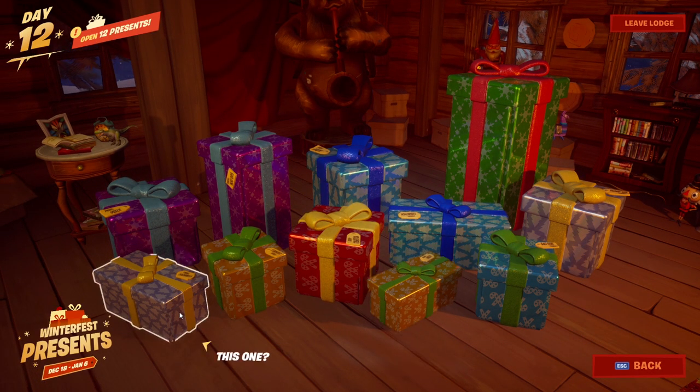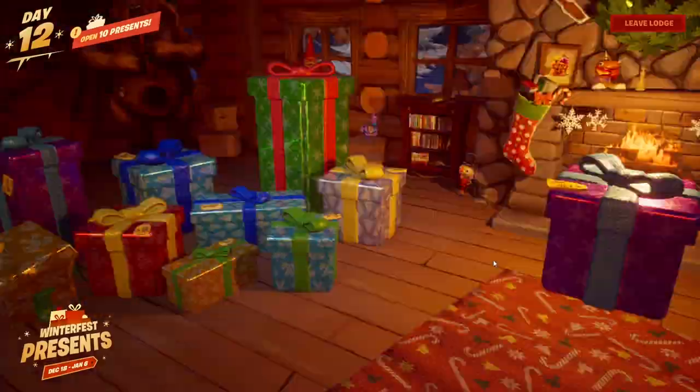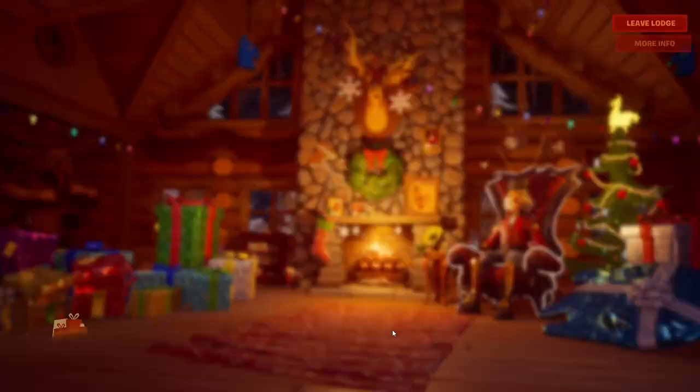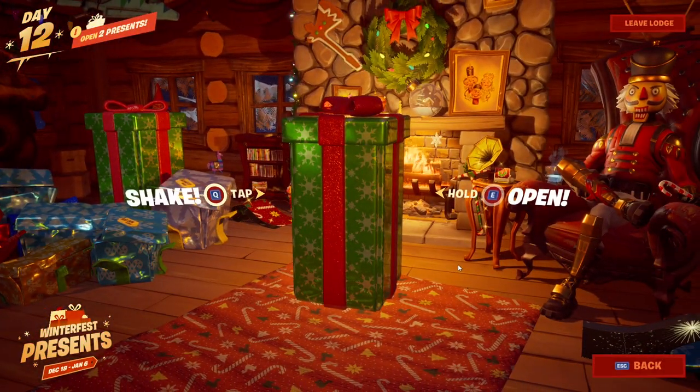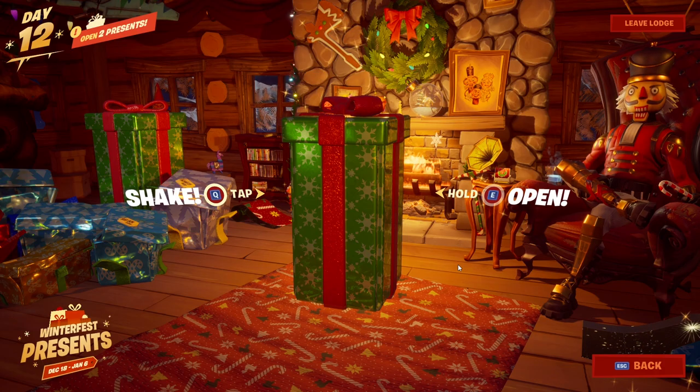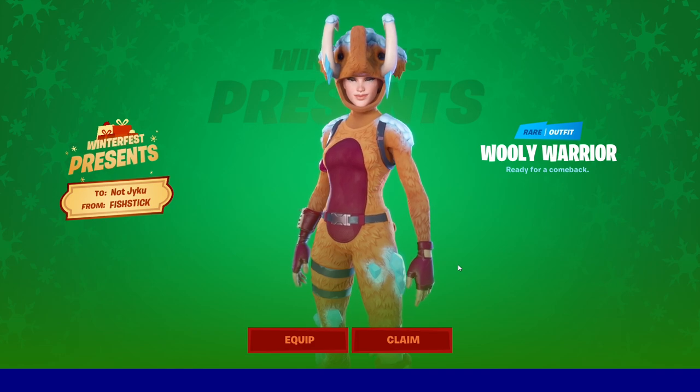What we are going to do right now is open up all the presents on the left hand side of the screen. Once you guys have opened every single present on the left hand side, go ahead and click on the big green present once again — you will notice that we can now open it. Hold the button you need to open it, and once it pops open, you will now notice that you have been gifted the Woolly Warrior skin within Fortnite.